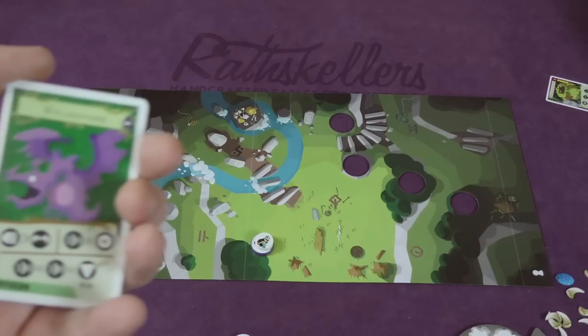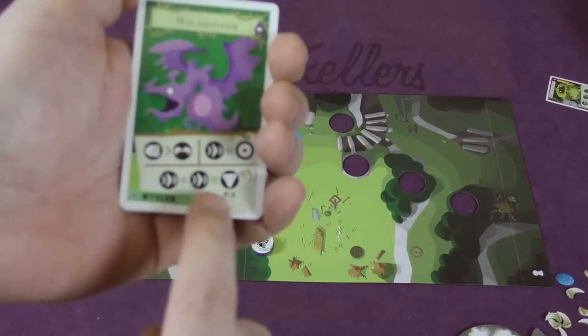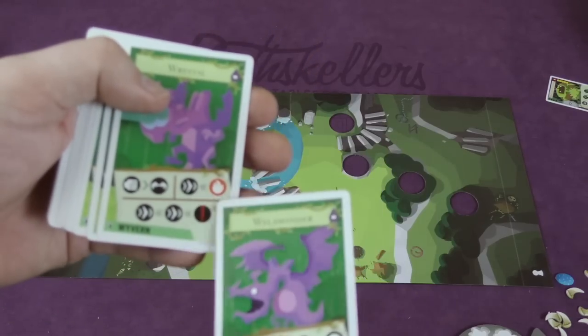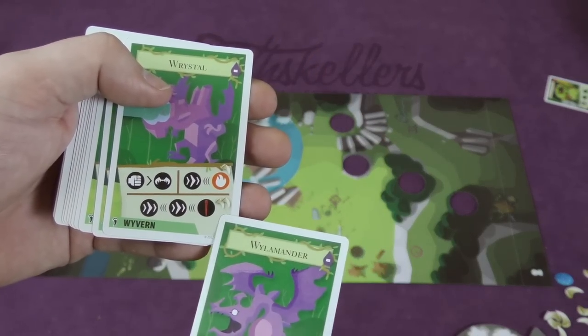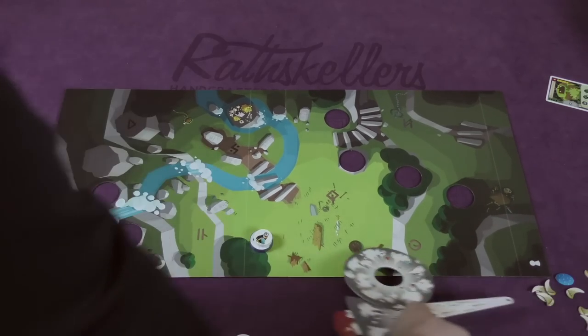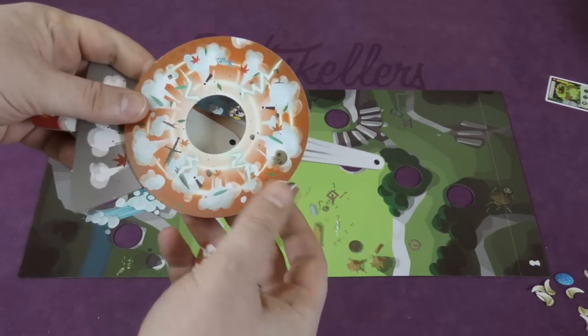You want to collect those fang pieces because you can use them. This wyvern can use one fang to do a special shot, this one can use two. So here you can move, move, and then do an area control shot; move and do a fire shot; or move and do an area shot. This expansion also comes with templates — there are four templates included, one for regular damage and one for critical damage.